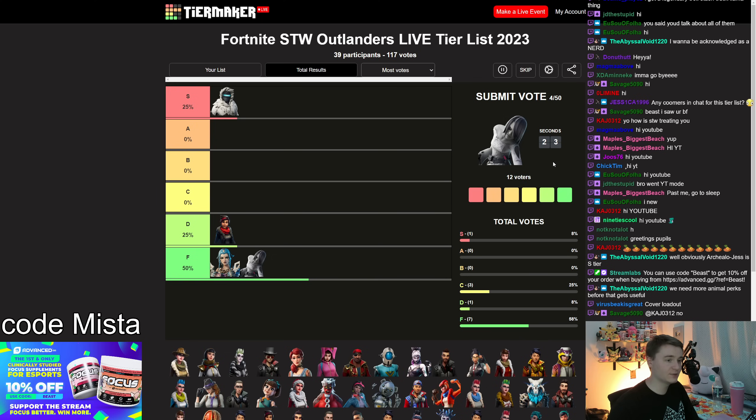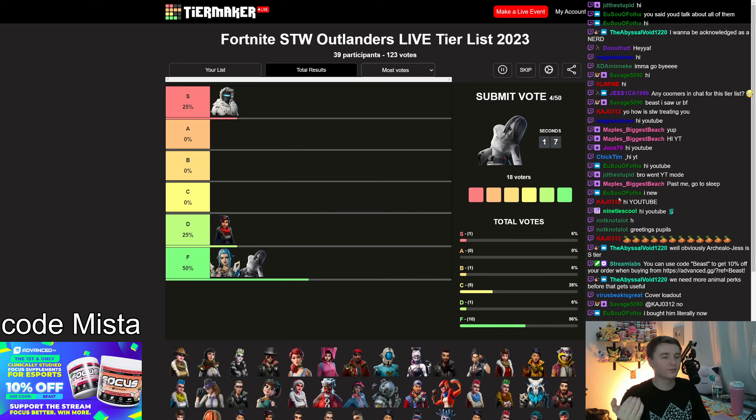Willow gives you an ability damage bonus based on your missing health. I've never found that to be useful. I understand that if you're using a minigun and you get low HP she can improve your damage output, but it's not that much. I've always felt like it's enough damage to your ability. I'm sure somebody is going to disagree with me heavily on that, but it never blew me away.